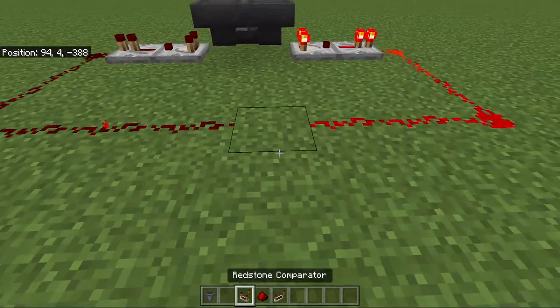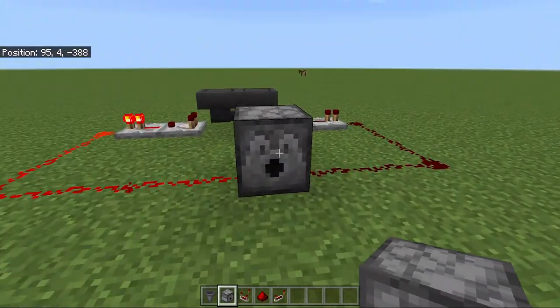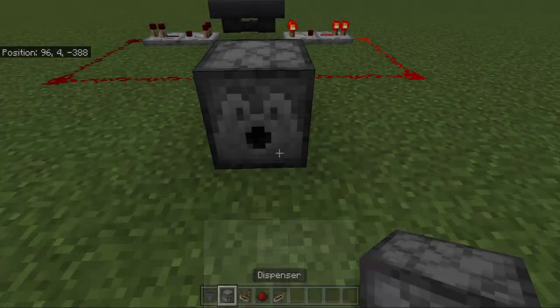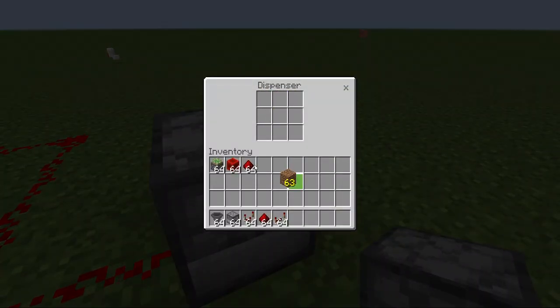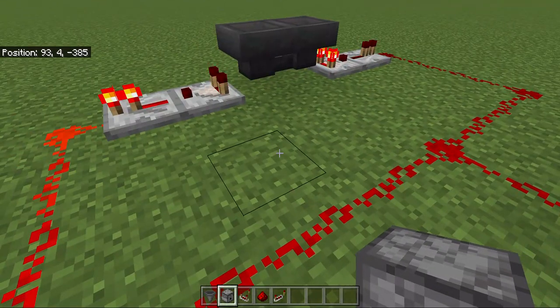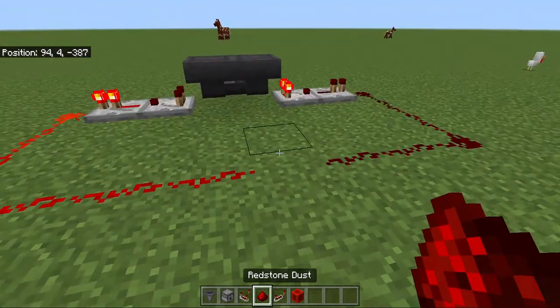See guys, it works quite well! Let's grab a dispenser and show you that it actually works. It connects like this. The dispenser didn't shoot — oh, it's because both pulses became the same. You should not connect the two pulses together.